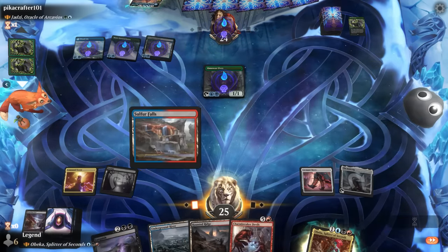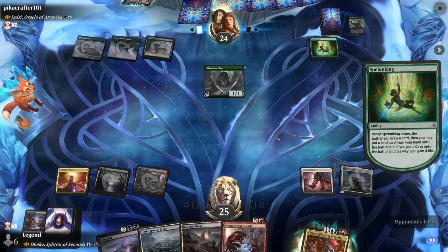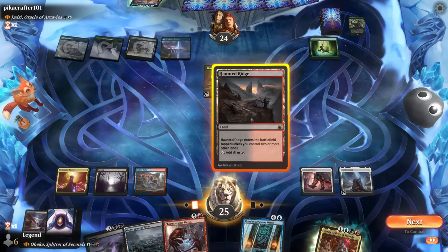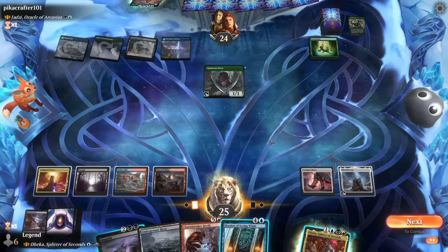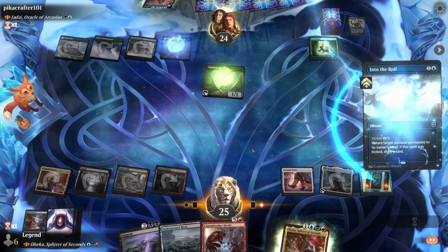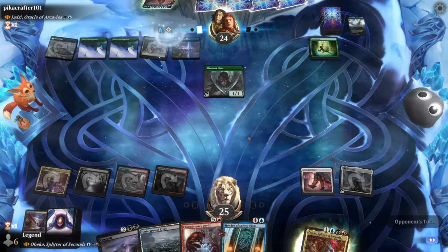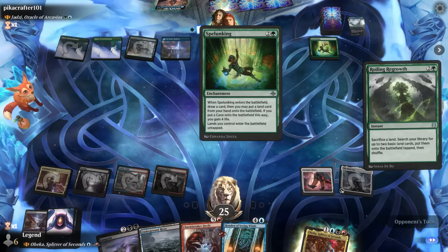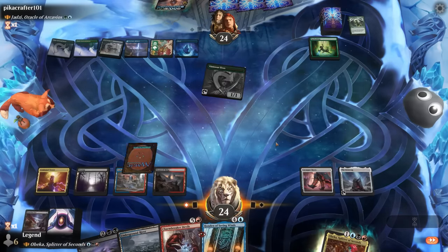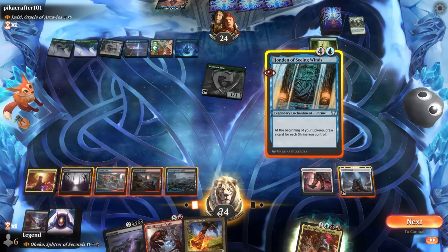Opponent plays Veil of Summer — pretty nice, somewhat conditional since you're not always facing blue or black, but it lined up well. Honden of Seeing Winds was a good draw since currently if we play Obika there's no benefit to getting an additional upkeep. So we prefer playing Honden first, and then maybe next turn we'll draw additional cards. Opponent bounces something with Into the Roil. With six mana they can put lands into play untapped thanks to Spelunking. We found the boots — could replay Honden or try the Devils.